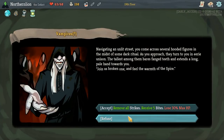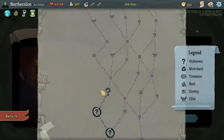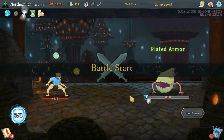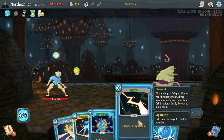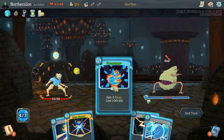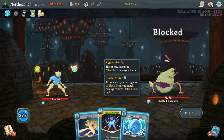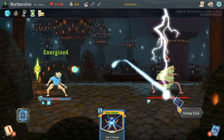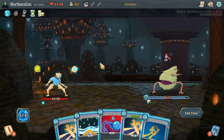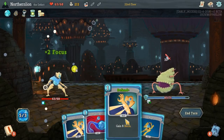I still don't really think we benefit from being at 40 HP — it scares me. These are just usually fairly obvious choices. I do appreciate the Zap. Just keep in mind you can't get your energy back here. So if you Consume, you can definitely Zap and pay it forward. But if you want to block, you do have to play these two. I will miss you, Core Surge — hopefully we can Reboot into you next turn.